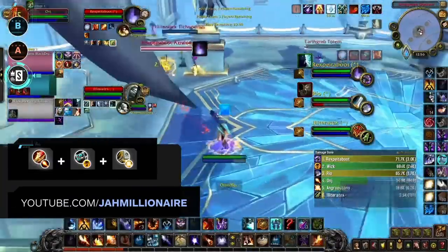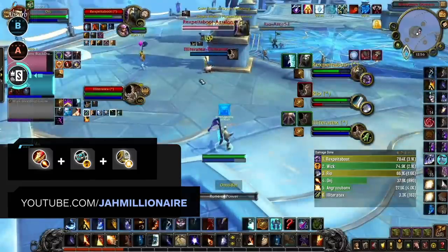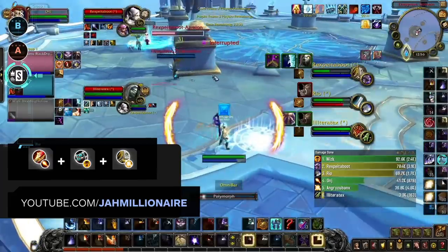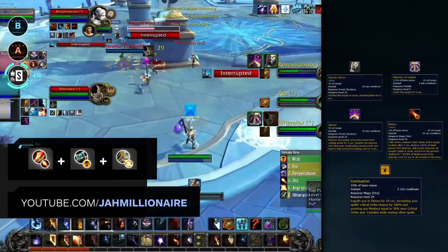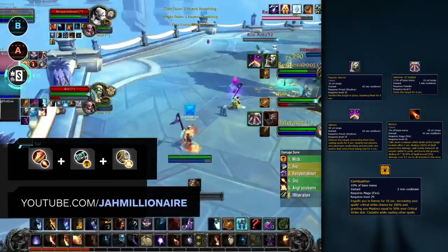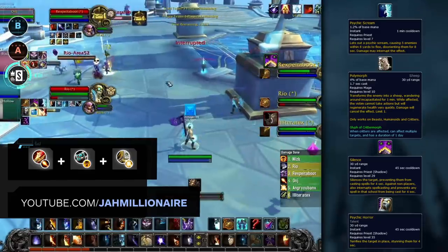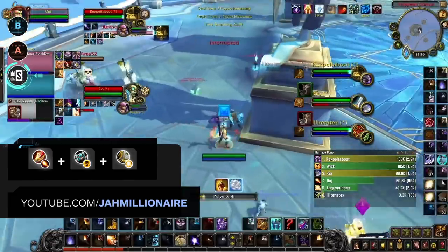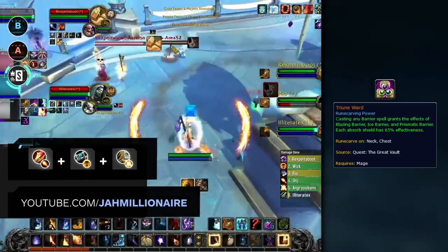Our last composition in S tier is Fire Mage, Shadow Priest, Holy Paladin — also known as Shatter. You can swap the Paladin out for a Druid, but swapping out the best healer for one of the weakest will naturally cause the comp to drop down a few tiers. What makes this comp so strong is the burst damage of Fire Mage combined with the instant CC of a Shadow Priest. You can kill healers in a Psychic Horror or Hammer of Justice followed with a Silence, combined with Meteor and a Combustion — or you can just look to win on DPS with your obscene amount of CC, rotating Psychic Scream, Polymorph, Silence, and Psychic Horror onto a healer. And defensively you're also very durable, with all the defensives of a Paladin and Shadow Priest, while Mages have their Triune Ward cocoon.